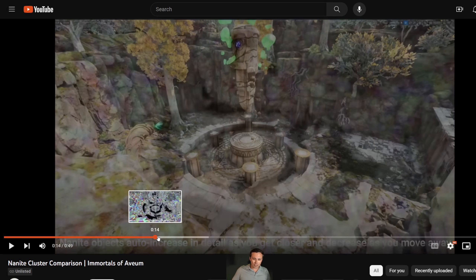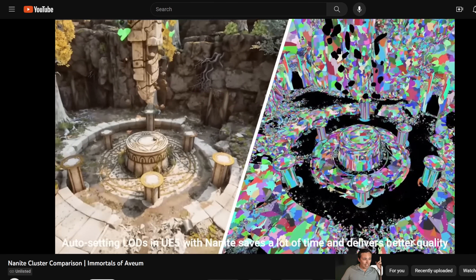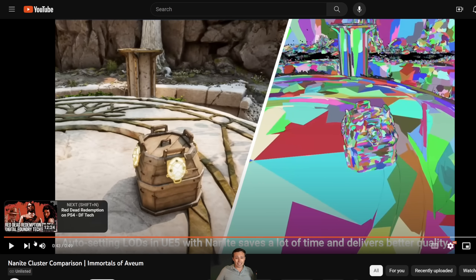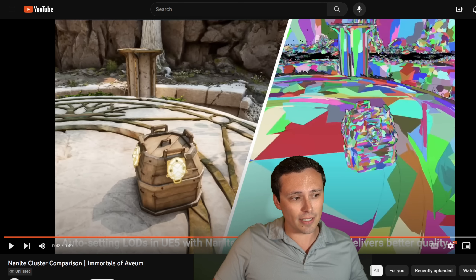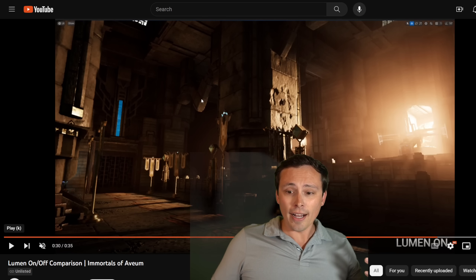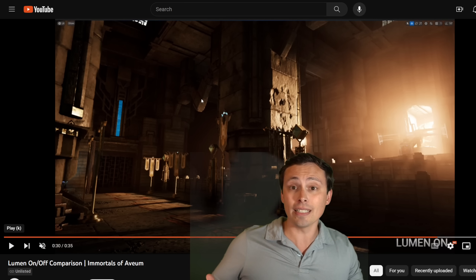With traditional baked assets, you just get a certain number of polygons, and developers have to manually create different levels of detail that pop in less naturally. They show a side-by-side here: what it looks like in game on one side, and on the right the actual polygons — as you get closer in, more polygons come into view. This is the tech behind the next-gen look, done with less developer resources and less pop-in.